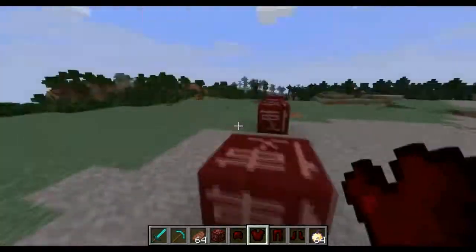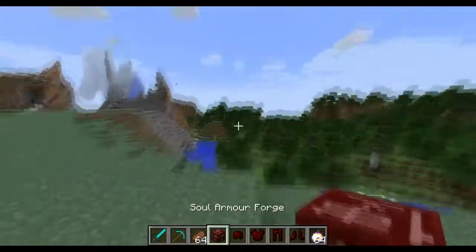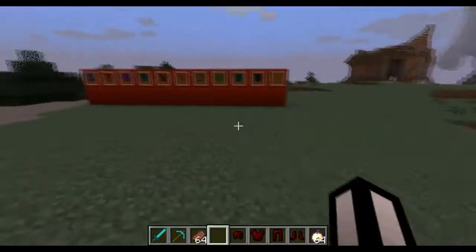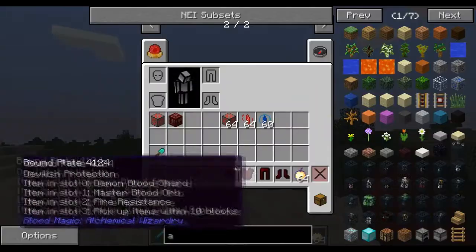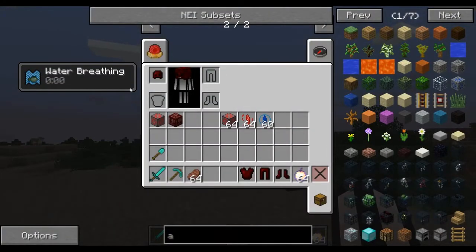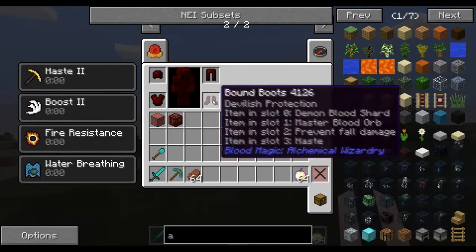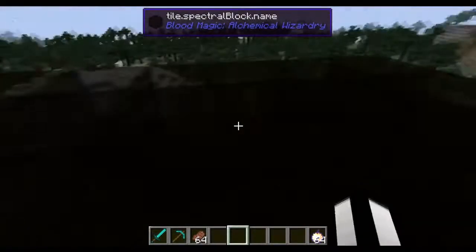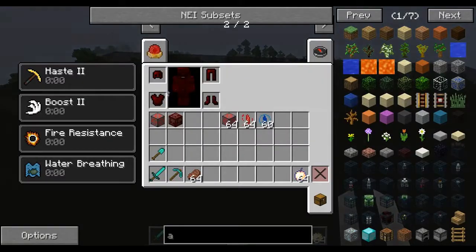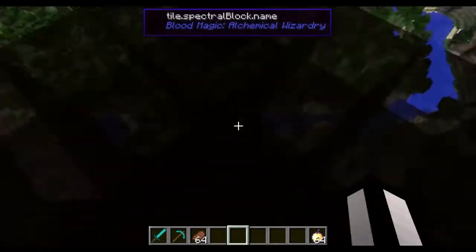You only really need one blood orb since they don't get used up, but for demonstration purposes I used more. Let me unequip the old stuff and throw it away. To make use of the armor's benefits you need to put it on, but if you just put it on without activating it, it doesn't do anything. You do have water breathing showing, but in survival you need to actually wear it properly. The phantom bridge spawns wherever you are when you're wearing it.